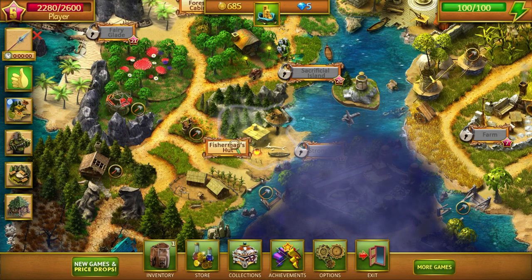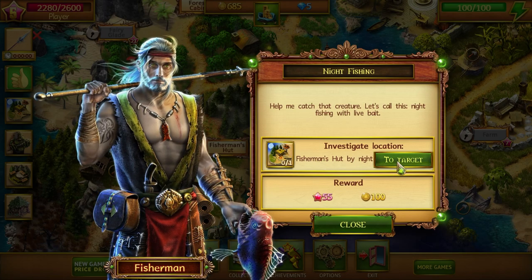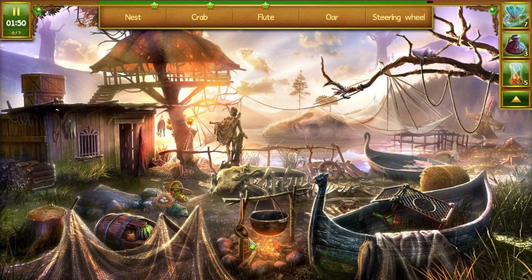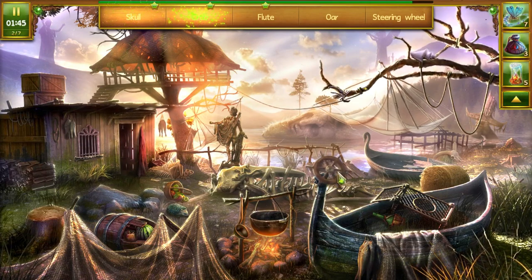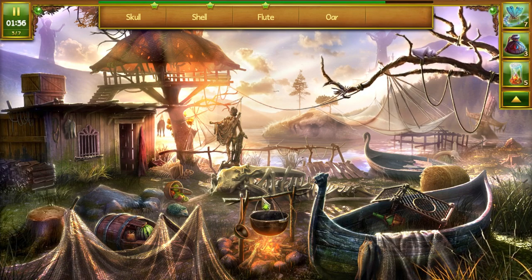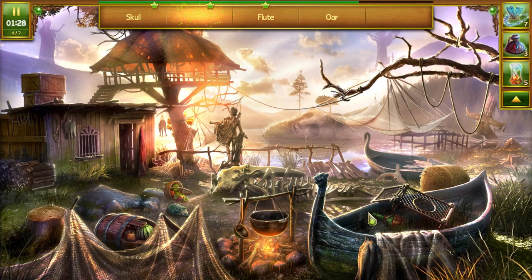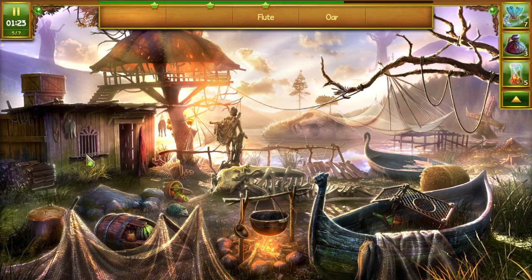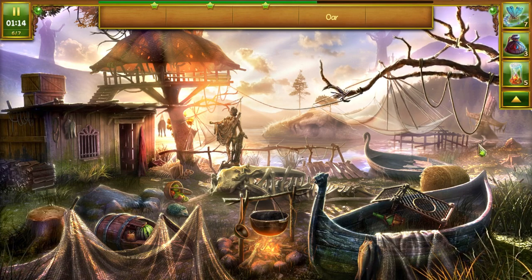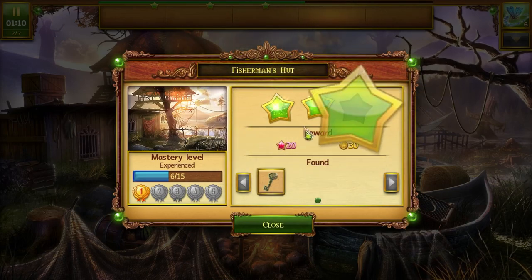I already forgot what we need to be doing, so let's take a look. Investigate fisherman's hut by night. We need a nest, crab, flute, or steering wheel. Some of these are new and we haven't played this in about a week, so I'm going to have to try to remember where everything is. Skull and shell as well. Here's a shell, the skull is over here. I need a flute and an oar. Let's use our little magic here - oh, I wouldn't have seen that up there. Want to make sure we get three stars so we are progressing as quickly as possible. Got a key!